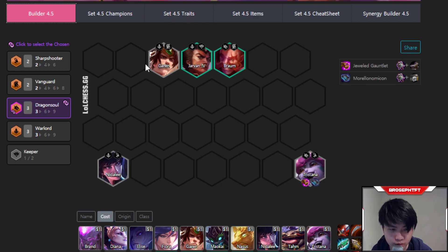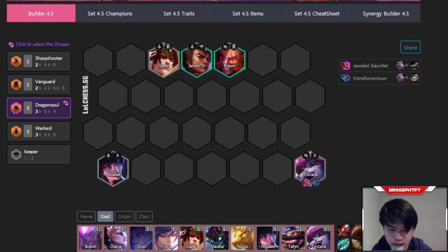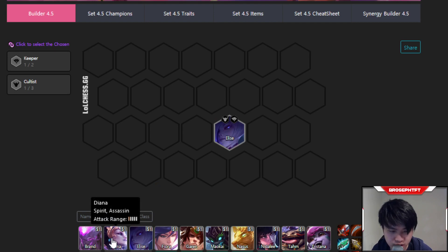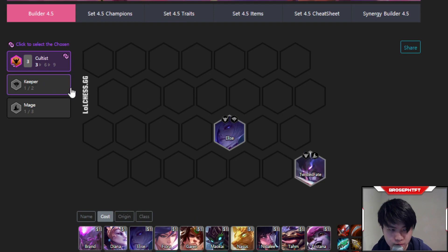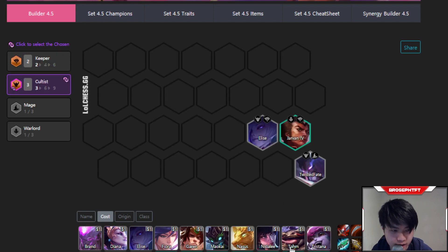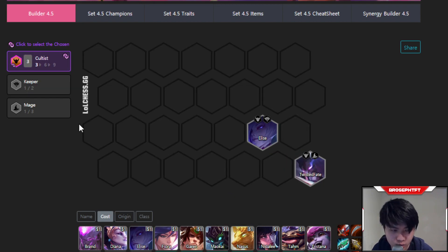Here's an example of an early game board. If you get Chosen Tristana, you can play a board that utilizes Warlords, Dragon Souls, and Vanguards. The most important parts are the Vanguards and Sharpshooters that provide damage and frontline. Another good early game option is six cultists as soon as you can assemble them. If you hit Cultist TF, play Elise, TF, and on level 5 maybe Jarvan. If you can get up to six cultists, play it immediately — six cultists is really strong right now.